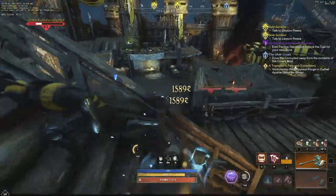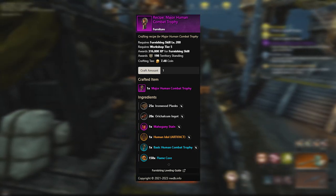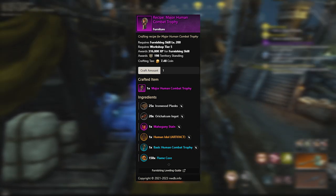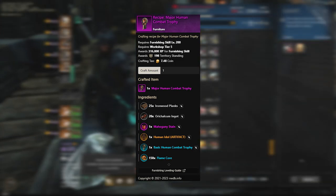Now onto the major Human Combat Trophy. Much like the other major combat trophies in the game, for this one you are going to need 25 ironwood planks, 20 oracle ingots, one mahogany stain, the basic version of the trophy, and 150 flame cores. The artifact ingredient for this particular trophy is called a human idol.